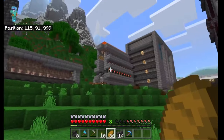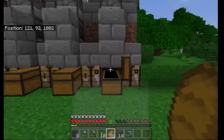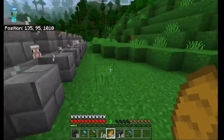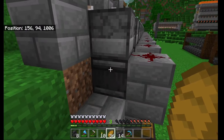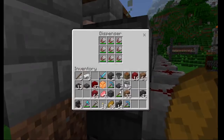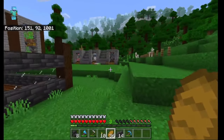I made this wool farm on the same evening — it's a simple wolf farm. Shears, all the sheep are in their pens waiting to be bred up. It's a simple design: an observer watches the sheep eating the grass, which then triggers a dispenser with shears to shear them, and the wool goes into the chests here.